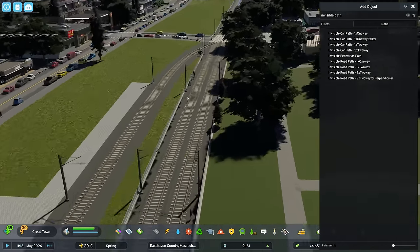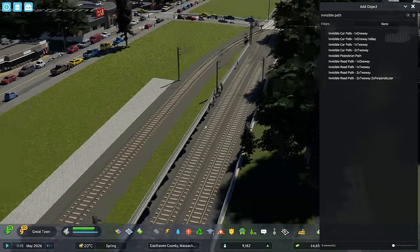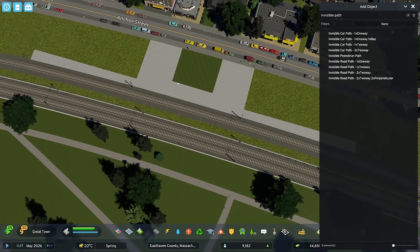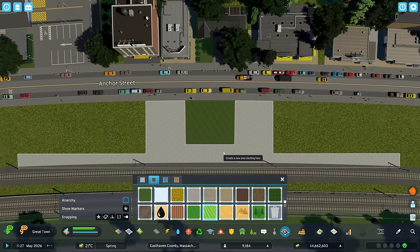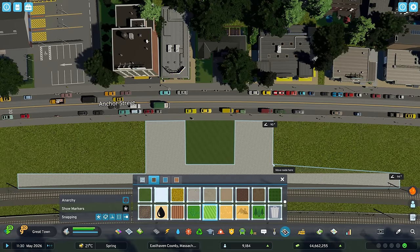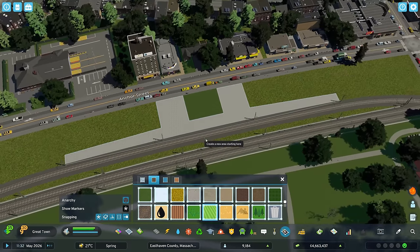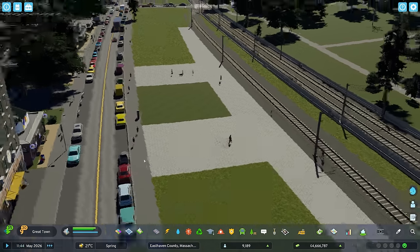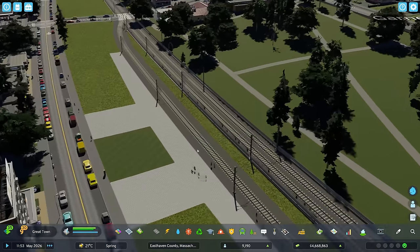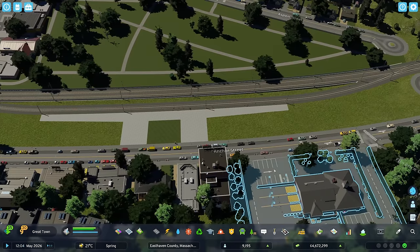I'm assuming that because I hadn't placed these tracks before, our citizens are going to find creative ways of going to the train station. Hopefully they'll clear out and instead use the official paths now. I'm going to try and do a little alignment of these nodes — just enable snapping and move this up so we've got a more symmetrical look. And we've got people actually entering through the designated paths now.